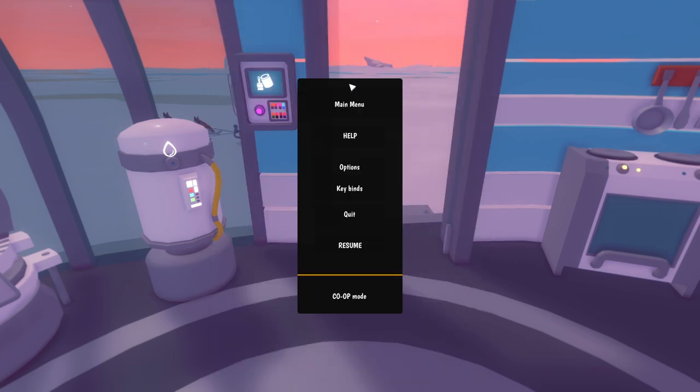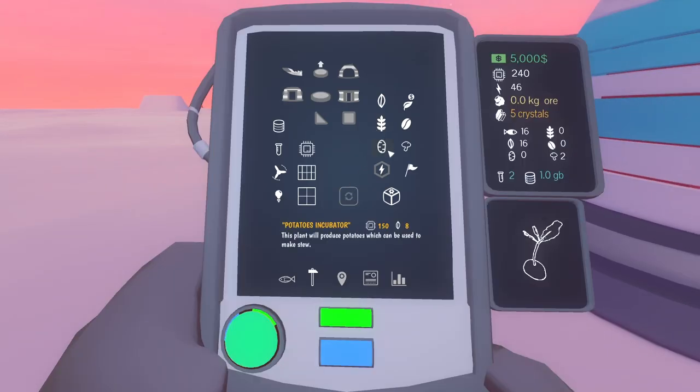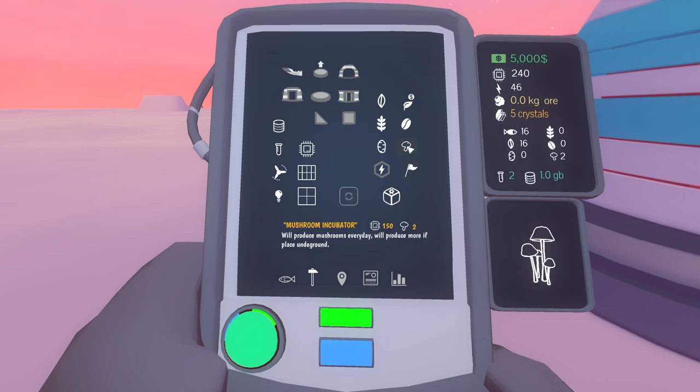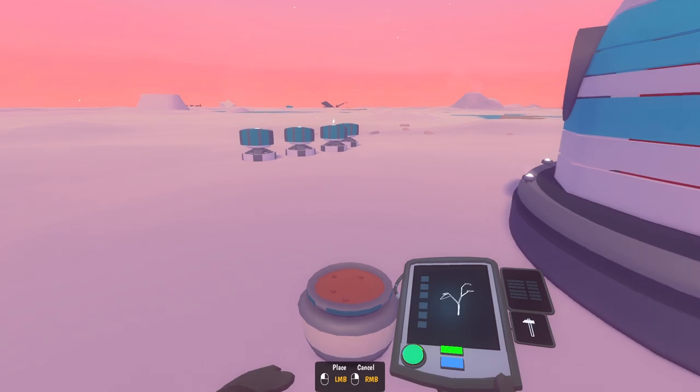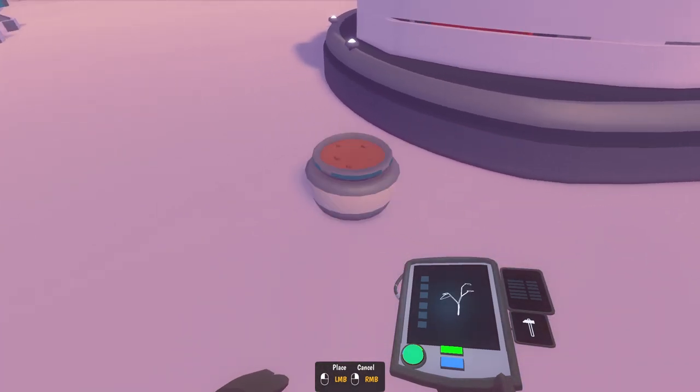Looking at seeds - adding a farm. Let me see if I can make some farm plots. There's a mass fabricator to deploy tools and decorations. I'm not seeing anything about farms... do you have to unlock farms? Oh - potato incubator! 'This plant will produce seeds if properly watered.' Okay, so we'll just put these out here.